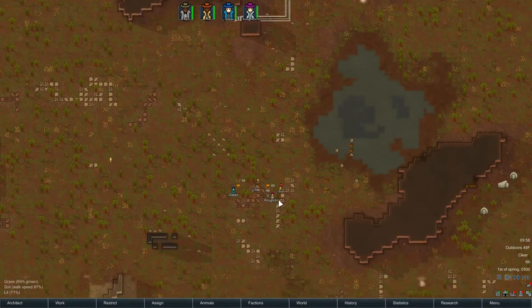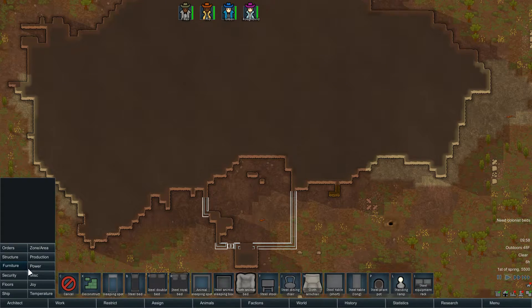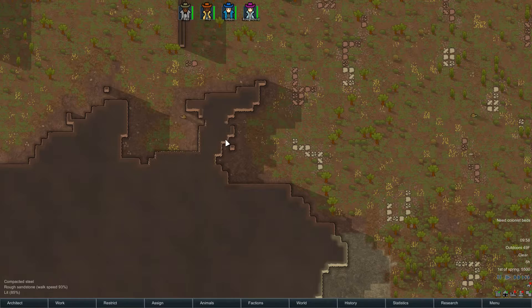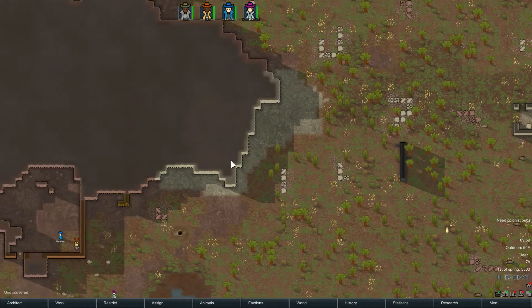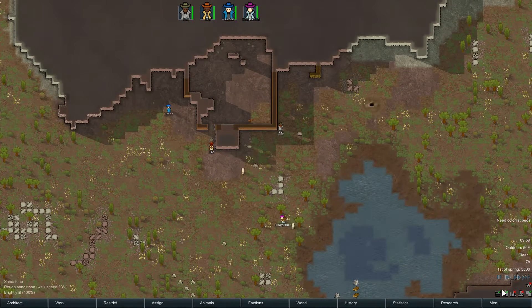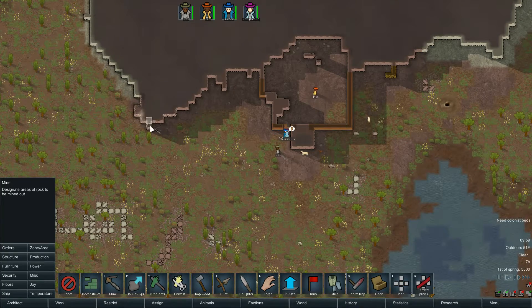Let's go ahead and unpause — this video is running long but the first episode always is. While they're working, let me find the steel on the map. If you click a block it tells you about it; if you hover, the bottom left corner gives a little detail. There's compact machinery here which gives components in Alpha 13. There's some steel right here too. They're building fast on 1x speed; you can see they're already starting to get bored and idle — they'll walk around getting joy when there's nothing to do.